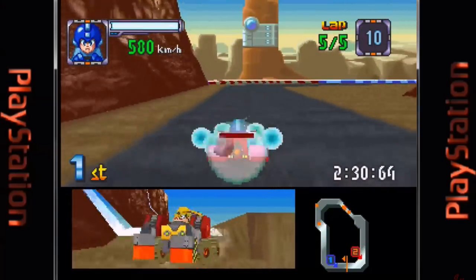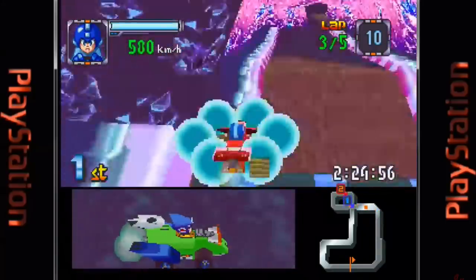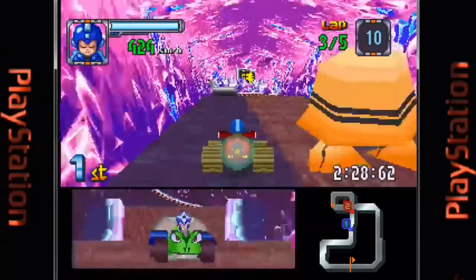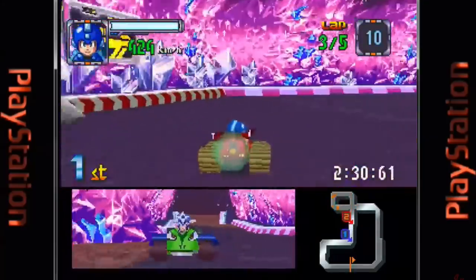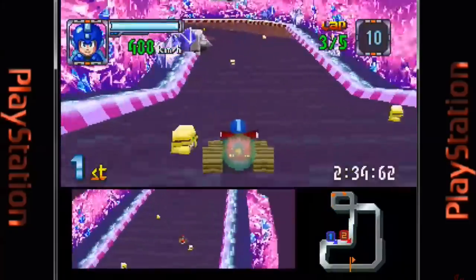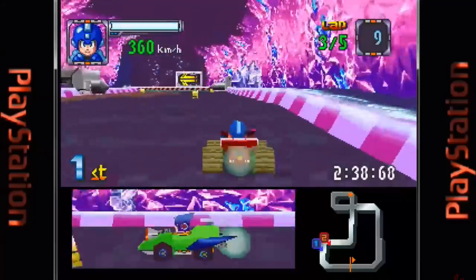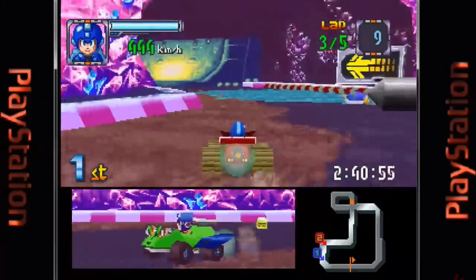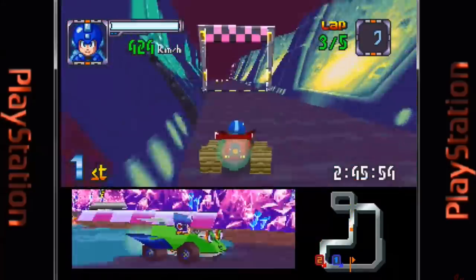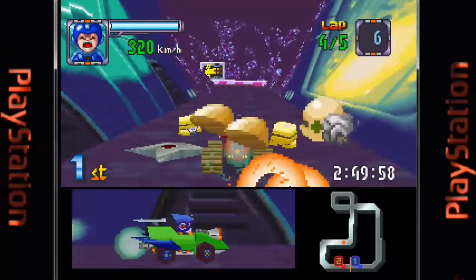As the story goes, there is a new hit TV show called Battle and Chase. It's an extreme racing show that pays the winner 10 million zenni. Word travels fast and soon many robots have signed up to win the top prize, including Mega Man, who decides to enter the tournament to win enough money to fix Dr. Light's computer. Dr. Wily shows up at the end of the tournament and steals the money, so you have to race against him to recover it.